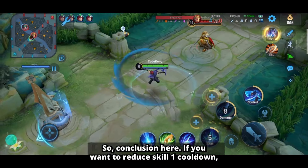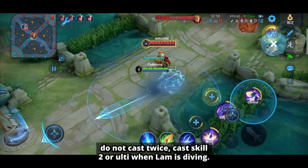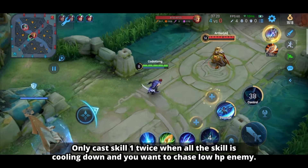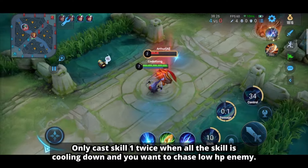So, in conclusion: if you want to reduce skill 1's cooldown, do not cast it twice. Instead, cast skill 2 or the ultimate while Lam is diving. Only cast skill 1 twice when all other skills are on cooldown and you need to chase a low HP enemy.